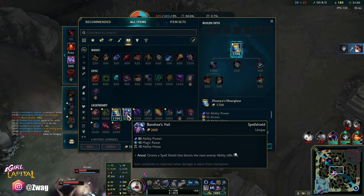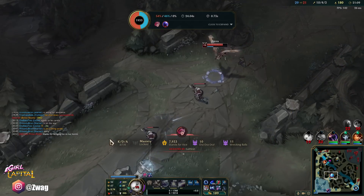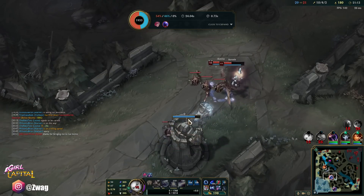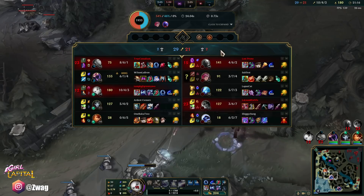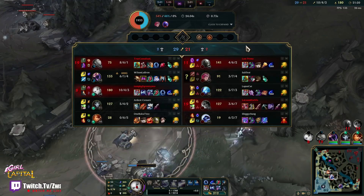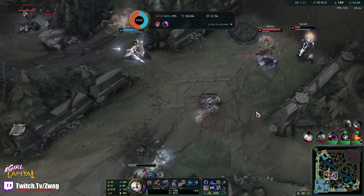It does give 80 ability power — we can get the Hourglass next. Fuck it. This game's got to go to 40 minutes for us to get the lowest possible Lux ult. I don't think that's happening, but it might. Wait — we are starting to lose.